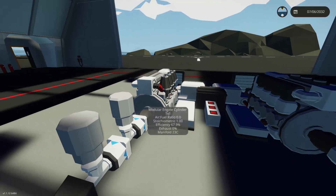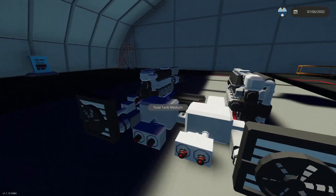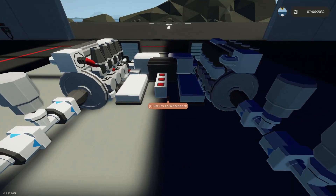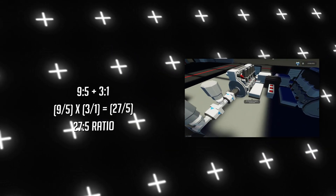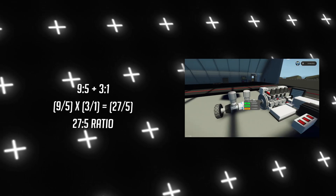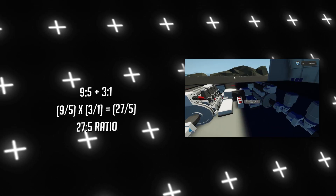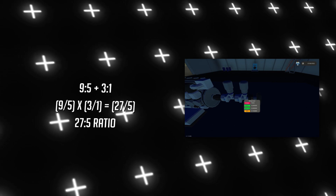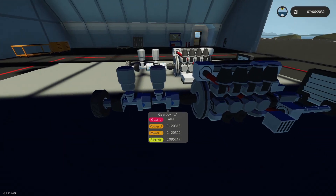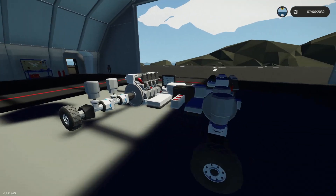Keep in mind you don't have to use just one gearbox — you can use multiple. For example, a nine-to-five and a three-to-one used together give you a 27-over-five gear ratio; you just multiply the ratios. Theoretically, with five two-to-one gearboxes you'd end up with a 32-to-one ratio. It's all about playing around and finding the right combination.